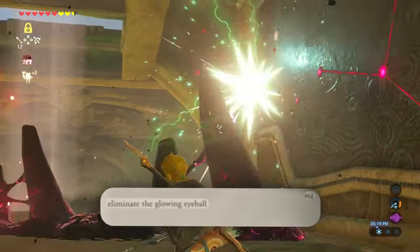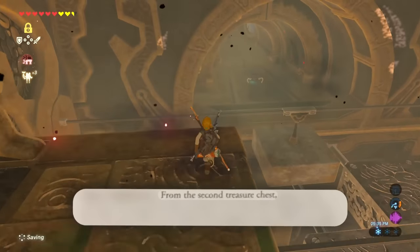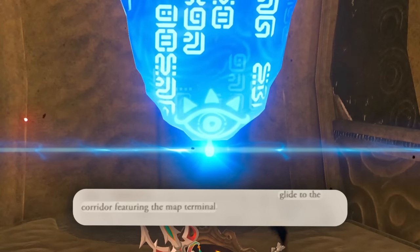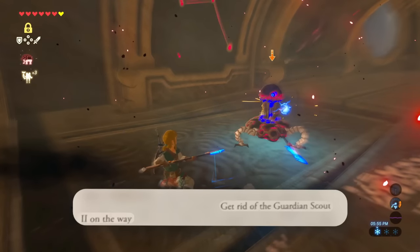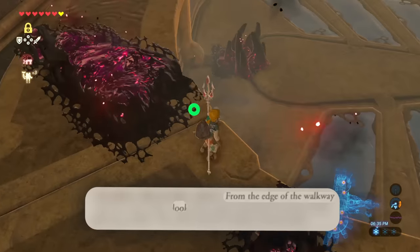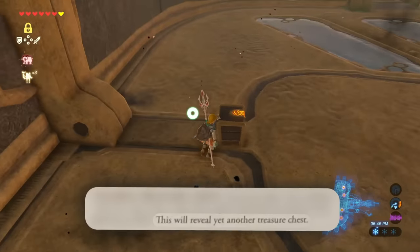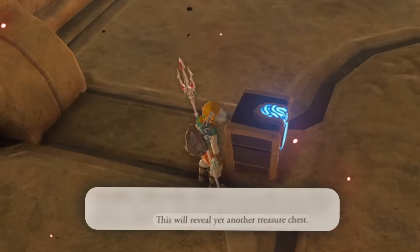Head inside the dungeon and eliminate the glowing eyeball, then get the second treasure chest. From the second treasure chest, glide into the corridor featuring the map terminal. Get rid of the Guardian Scout 2 on the way, then get the third treasure chest. From the edge of the walkway, look down again and shoot an arrow at the glowing eyeball — this will reveal yet another treasure chest.